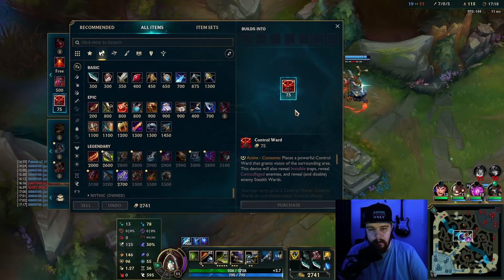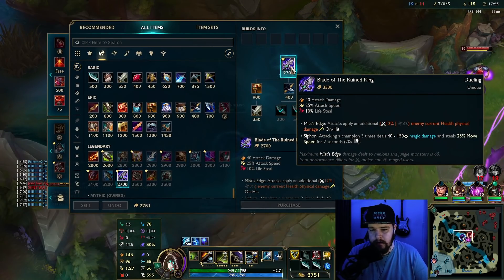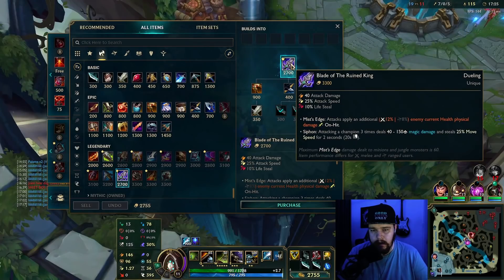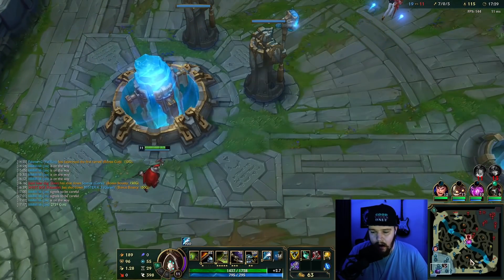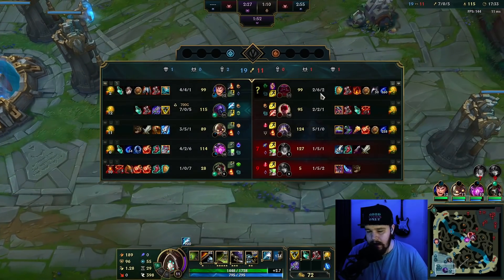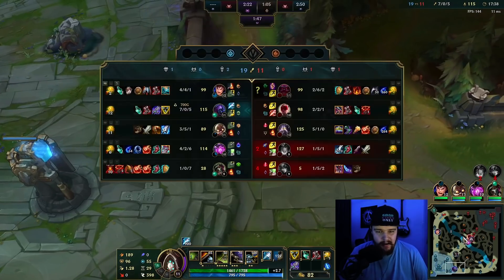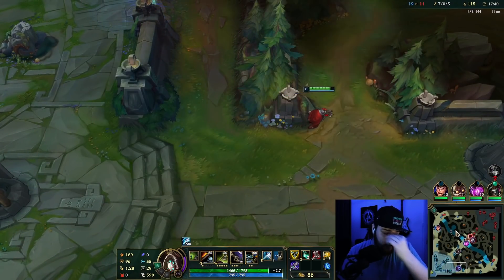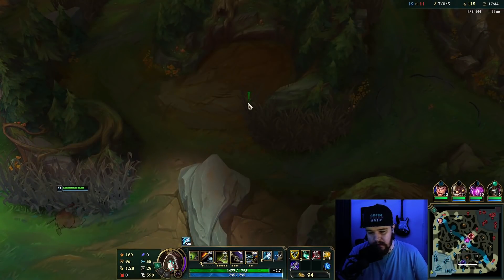I need to go back for my Blade of the Ruined King. The reason I like Blade of the Ruined King is just because it got buffed — it does 12% of current HP in damage extra, which is an obscene amount. Even against teams that aren't as tanky, 12% is a lot of damage. So it will always be good. It also gives attack speed and lifesteal.